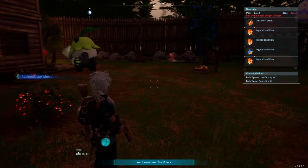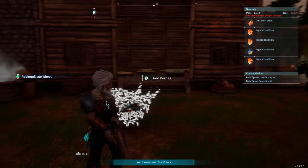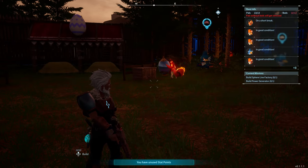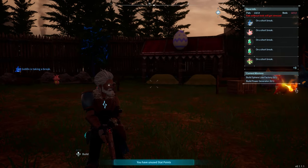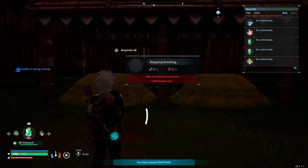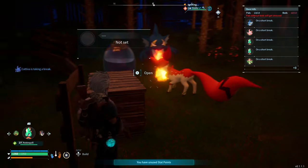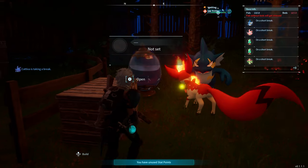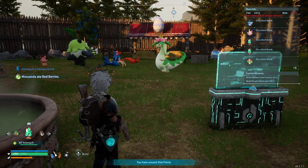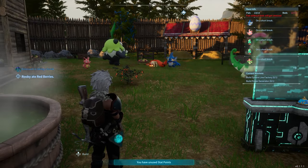That can be pretty interesting if you want to get stronger versions of the same pal. But I really like how when we mixed the Robin Quill with the Mamarest we ended up getting a whole dragon — that makes me want to crossbreed everything and see what happens. Hopefully this video was helpful. All you have to do is throw pals into the breeding area, put cake in the storage bin, and once the egg drops you put it in the incubator and you're set. Don't forget to hit thumbs up, subscribe, and let me know in the comments if you have any questions or tips.